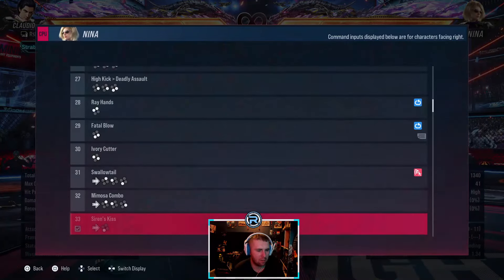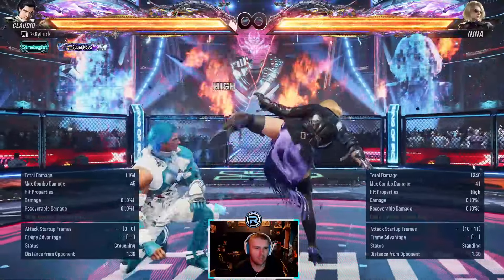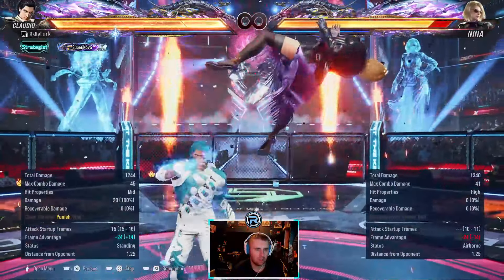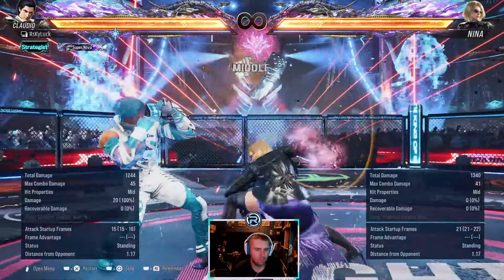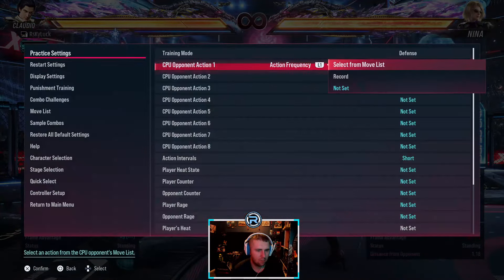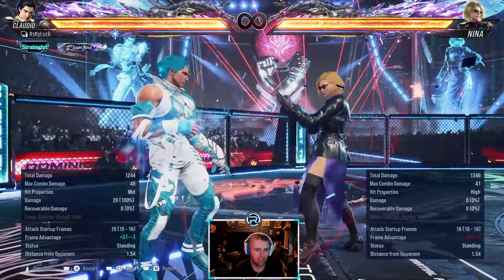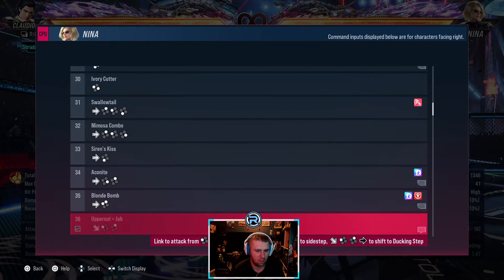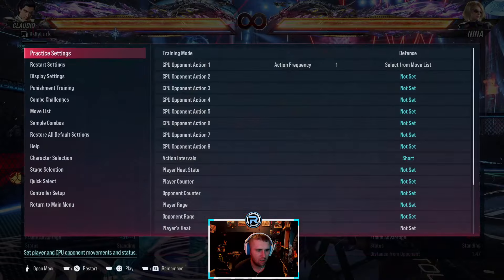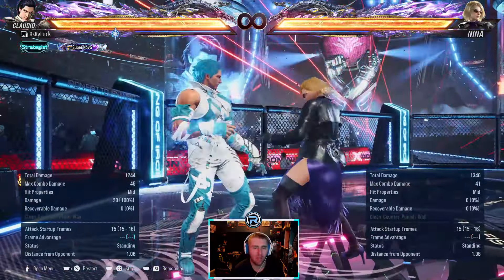You have to commit to that now - wait, it's okay. You can duck the second hit of this. It's hard on reaction because it's so fast, but it's possible. This jails, which is annoying. She can go into sidestep-ducking stuff whatever it's called, which is annoying. Nina's pressure is really hard to deal with - a good Nina's pressure anyway.